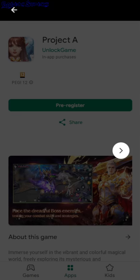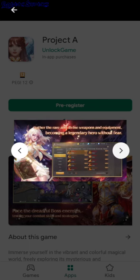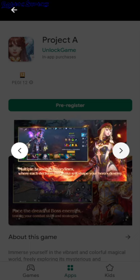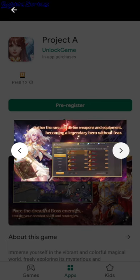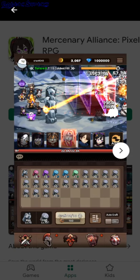Hello, Project A — this seems like an MMORPG. There are lots of buttons on the right for your abilities and spells, and you can pick different characters. But I think this is an idle game like all the other MMORPGs on the phone these days — you can just click on the class and your character auto-walks and kills stuff. So yeah, Mercenary Alliance Pixel RPG — this seems like another idle game.